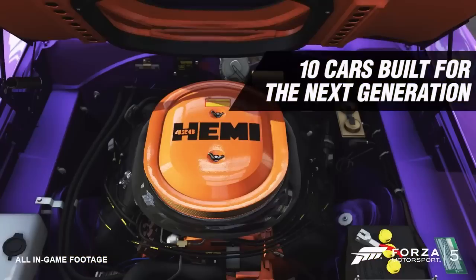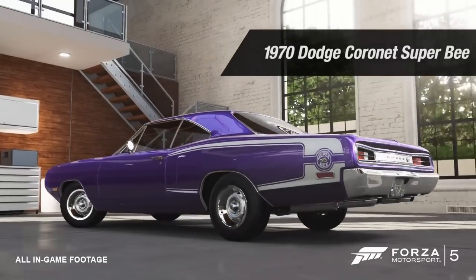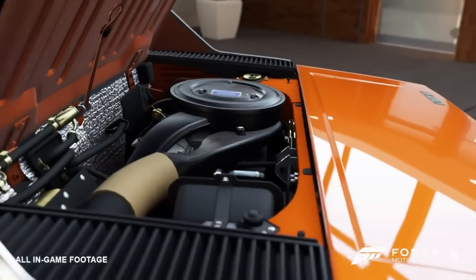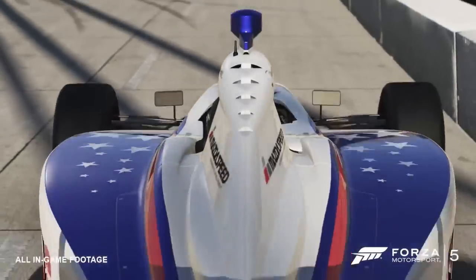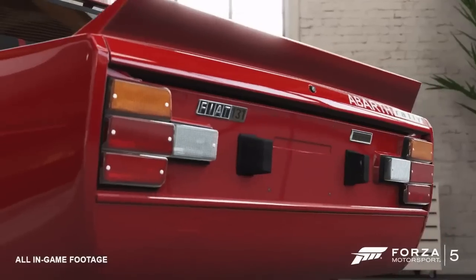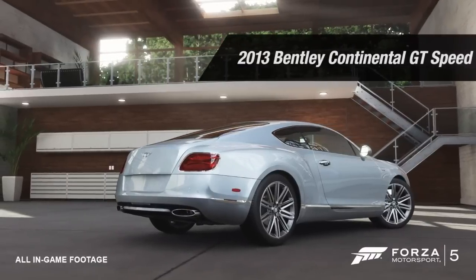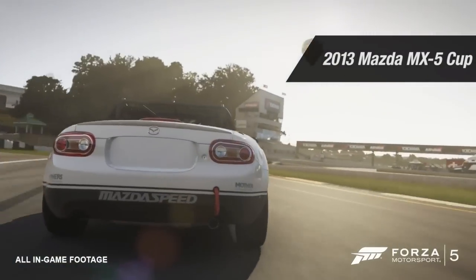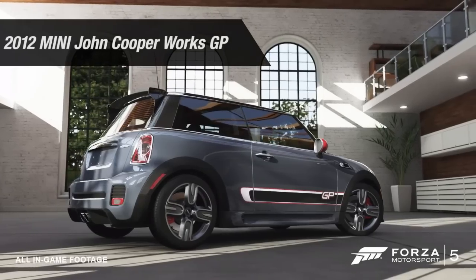We've got the C7 Corvette which is absolutely insane, plus a bunch of other cars I'm going to do drift builds on. The Indy car is going to be quick and set some blistering lap times. I'm happy the Abarth 131 is back, the Bentley Continental GT Speed is going to be a brawler, and the Mazda MX-5 Club and the new Mini are going to be really fun to race.